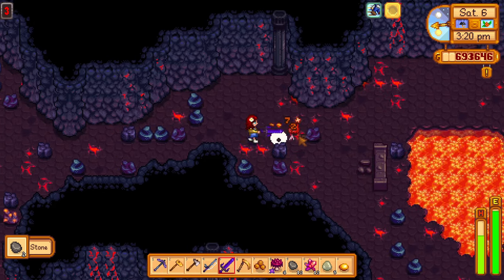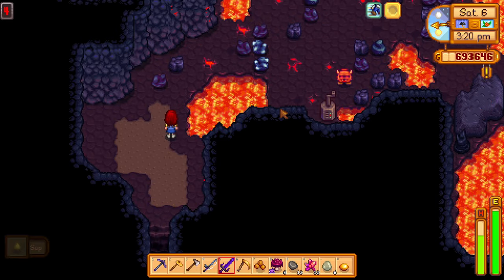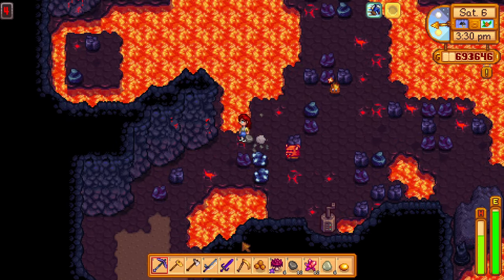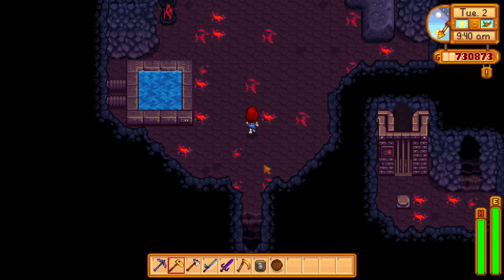To get to the new volcano dungeon, you first need to get to Ginger Island. If you are not sure how to get there, there is a link in the description below to my video on how to get there. Once you have reached Ginger Island, you'll be able to get to the volcano. Just go straight up from Willy's boat and you'll find the entrance to the volcano.